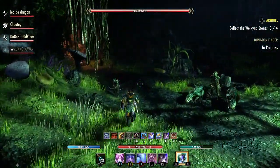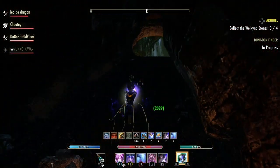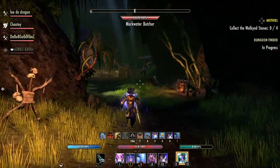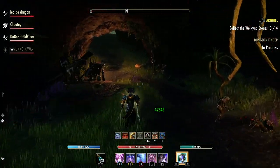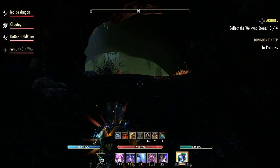Just run past these guys — you don't have to fight any of them. The first boss you have to fight is the goblin king, but he's not even here, just keep going. Now they're shooting you with poison arrows. Leo's a healer so as you can see he's helping me out.